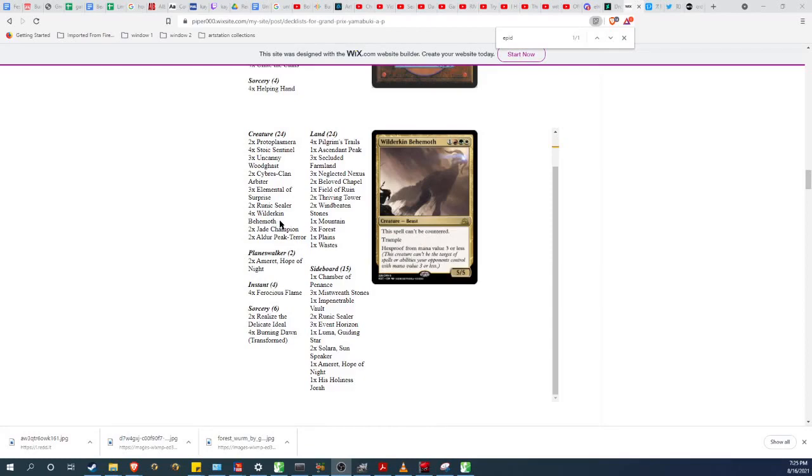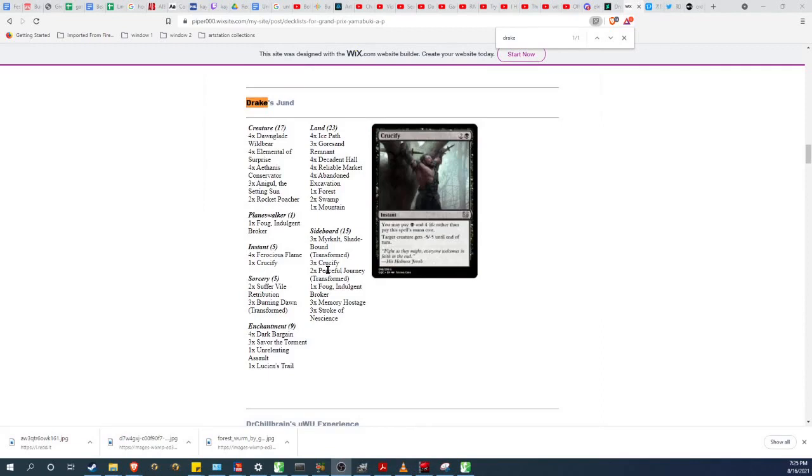Wilderkin Behemoth on turn 3 can definitely still stymie a Dawnglade Wildbear, but it's tough. On Drake's end, you can probably bring in Stroke of Nishins to pre-answer some threats, and Fug or Mercall as additional beaters and midrange mirror breakers. I honestly think Mercall and Fug are better than Rocket Poacher — the Rocket Poacher might be mainboard as aristocrats hate. I think Drake is heavily favored in the mainboard anyway.